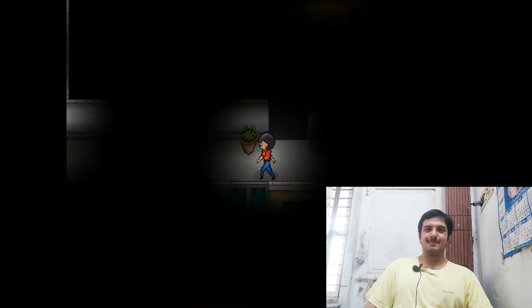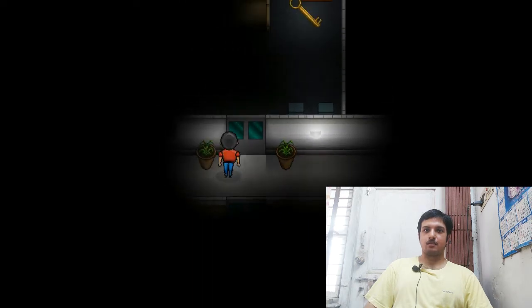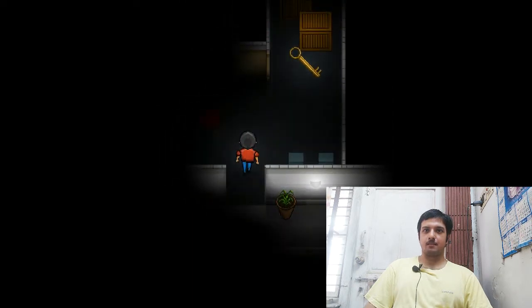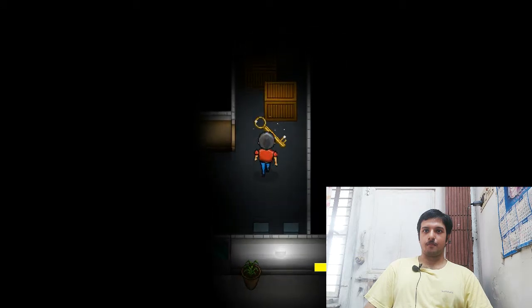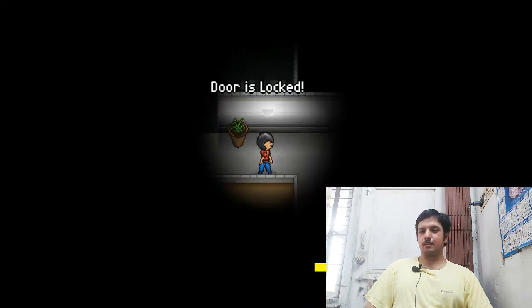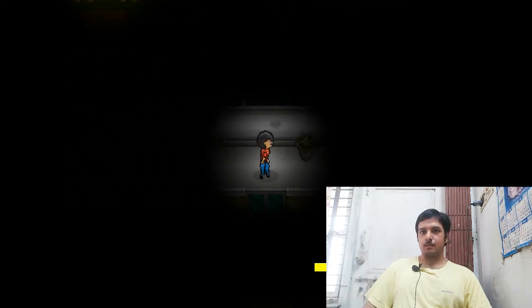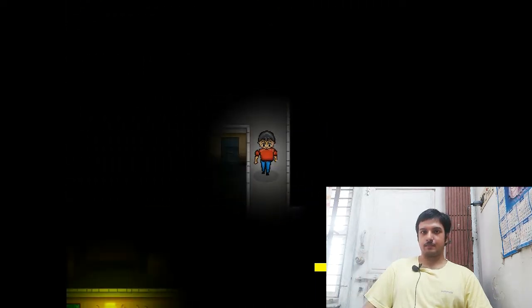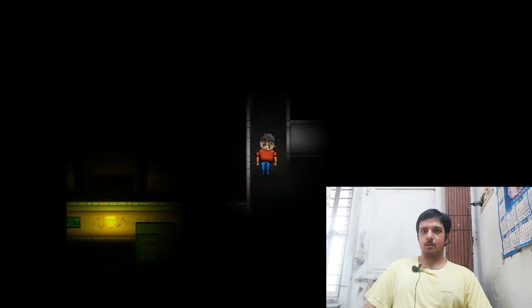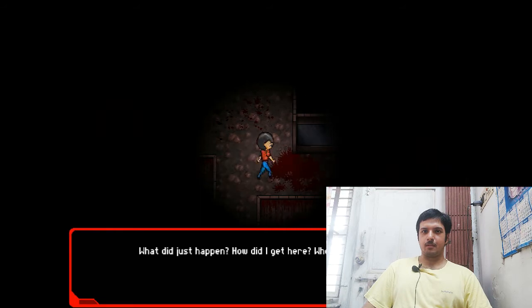Some doors are locked and some are open. I've taken the golden key on the ground floor and will head there. I've shown this in one of my previous videos but I'll show a bit more about it.